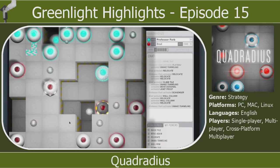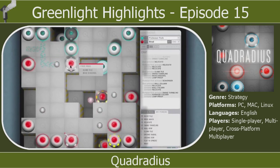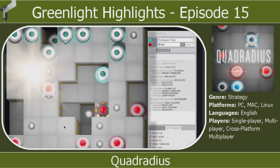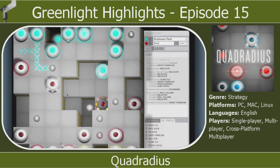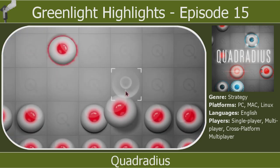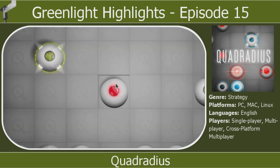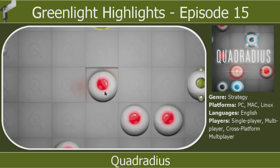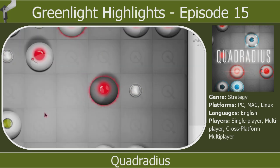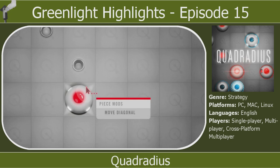Next up we have Quadradius, which is a strategy board game type game available on PC, Mac and Linux with complete cross-platform multiplayer. There's a single player mode and a multiplayer mode, and they're billing it as something of a mix between checkers and 3D chess, sort of on crack. It has checkers-style gameplay but with power-ups to utilize — you can move forward, backwards, left and right, and power-ups allow you to move diagonally or attack nearby pieces. The aim is to land on all the enemy pieces and wipe them from the board to win.